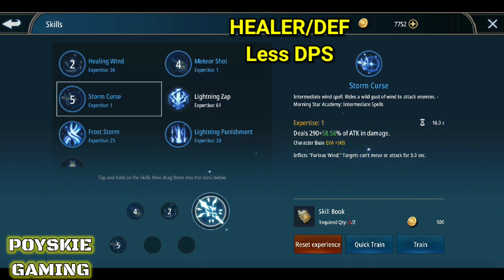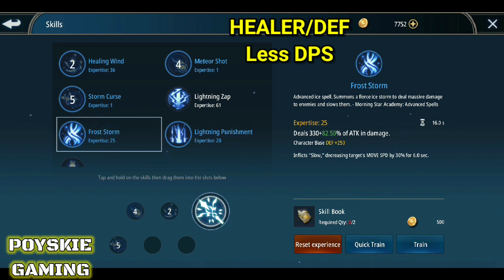And susunod naman is yung Frost Storm — dagdag defense din kasi siya. Since healer, kailangan makunat tayo para syempre for survivability — healer ka nga, dapat hindi ka masyadong mamamatay para ma-assist mo yung mga kakampi mo. Maganda yung pataasin yung Frost Storm.